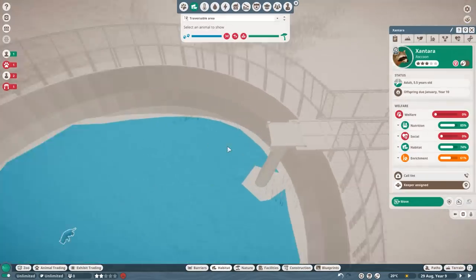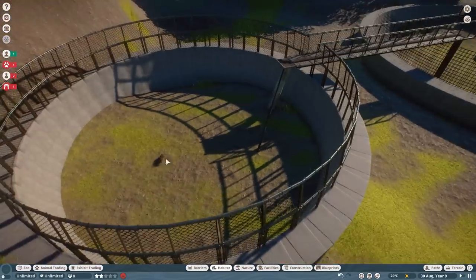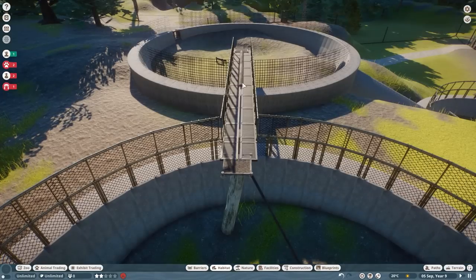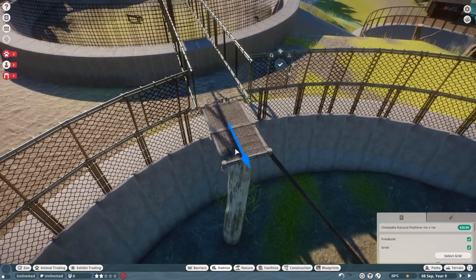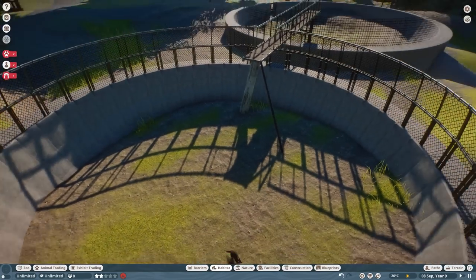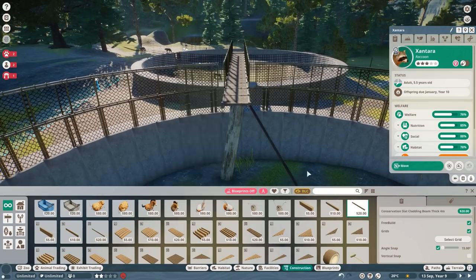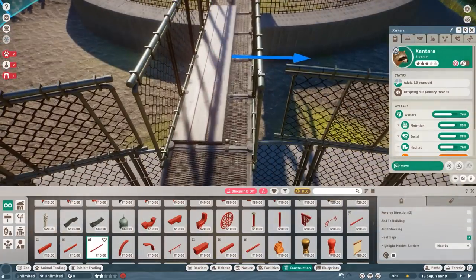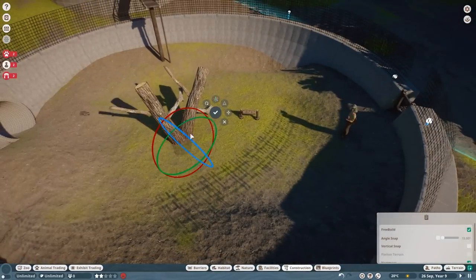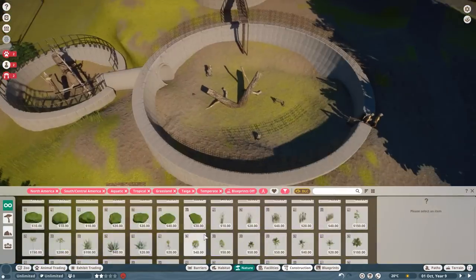It just looks ridiculous — these tiny tiny raccoons. These are the adults; wait until you see the babies cross this thing. It looks like a baby in a gym. It's really too big. And as you can see, the bridge over here — the only chance I had was to build it with climbable pieces, because the animals were not able to pass over a normal bridge. I needed to make the bridge ridiculously wide and that just looks weird. So I used the climbing pieces.